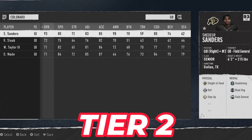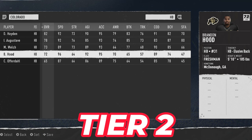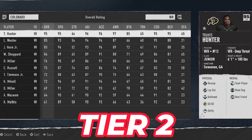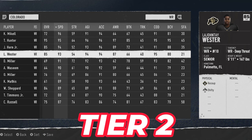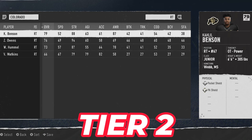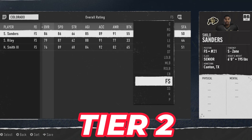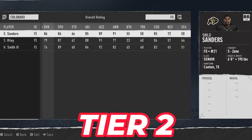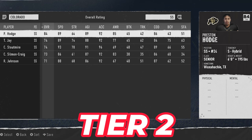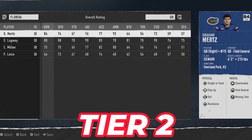Next up is Colorado, making the list based on their star-studded offensive firepower. Shedeur Sanders is the number one quarterback in the game. At running back, Dalen Hayden is 80 plus overall and Brandon Hood is a 96 speed back. Travis Hunter is one of the highest rated players in the game at 95 speed. They also have Ken Mickle at 96 speed, Jimmy Horn Jr. at 94, and LeJante Wester at 93 speed — tons of speed and talent.